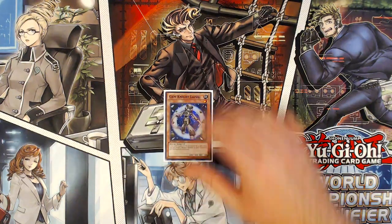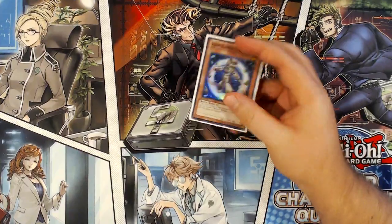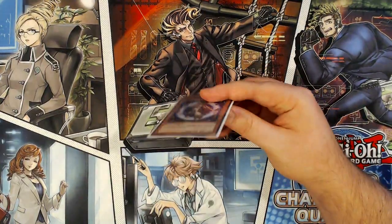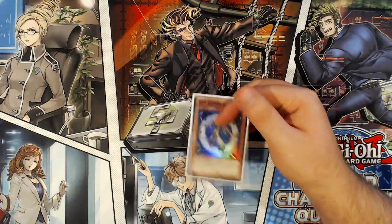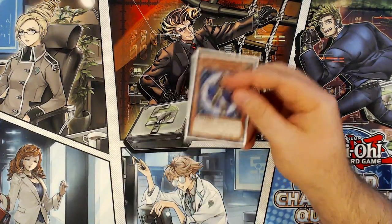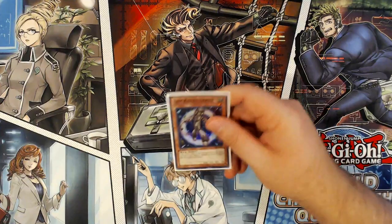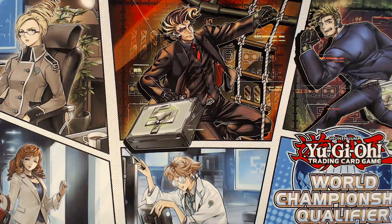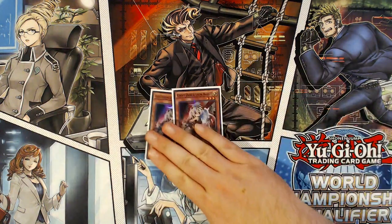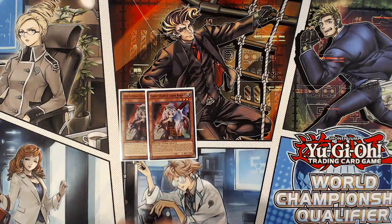One copy of Gem-Knight Lazuli as my Brilliant Fusion target. I still don't prefer Garnet because I'd like to be able to resolve Lazuli if possible. I'm not in the business of trying to make bad hands better - bad hands are still going to be bad hands, and you're still handicapped if you draw Garnet plus Brilliant Fusion. With Lazuli, you have the same chance of drawing it as Garnet, but it makes your good and okay hands better. I prefer cards that heighten my ceiling. You can play Garnet if you want - it's personal preference, and it's not as problematic as EVA which requires way too many bricks.